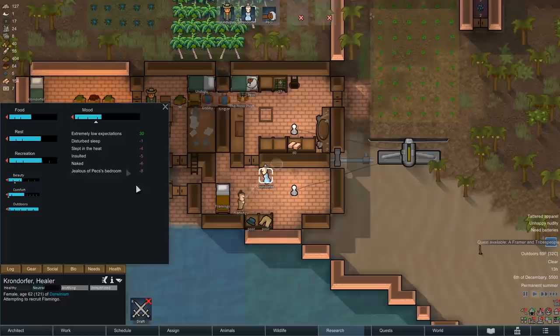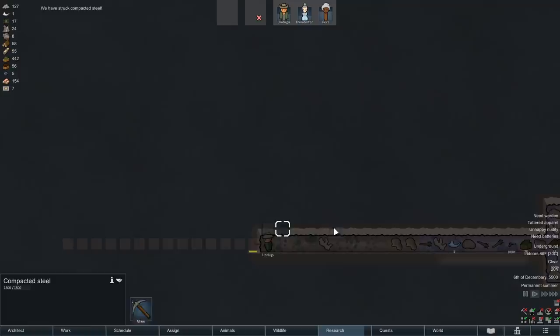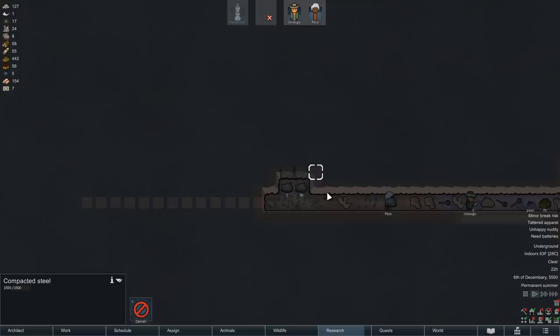Now two out of three of my colonists are happy. The other one needs pants. And she's jealous. Undoogu's finally had some luck - compacted steel underground. We can use this. Hopefully it will open up a vein and we can find even more of this stuff. There is more behind - although it's rare, when you do find it, usually there's a lot of it.